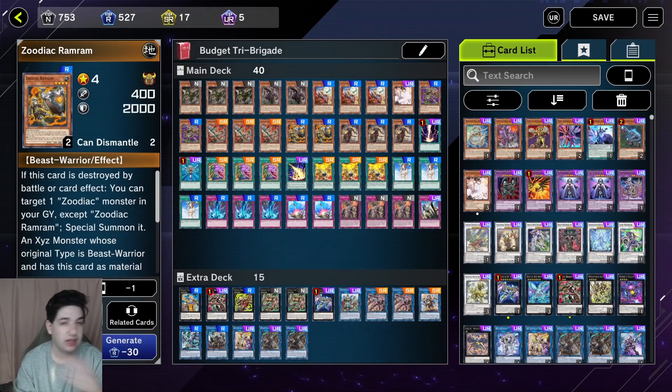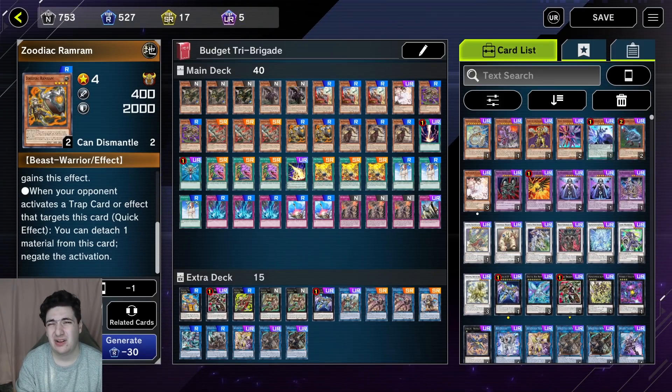Next, we have two Ramram. Like Whiptail, you can play three if you want. If it's destroyed by a card effect, you can target a Zoodiac monster in the graveyard and special summon it — including XYZ monsters. Then it prevents targeting from trap cards and can negate activations. So it negates cards like Impermanence and Breakthrough Skill. Definitely probably the third best, maybe even second next to Whiptail. Play at least two, because you want to be able to discard them off Thoroughblade or use them as your normal summon.